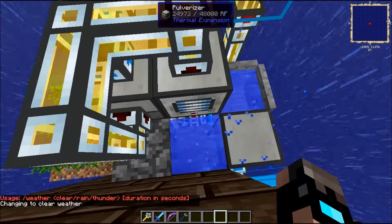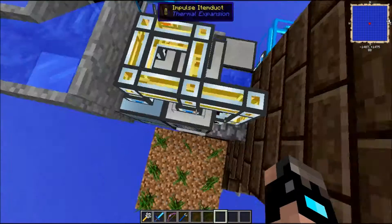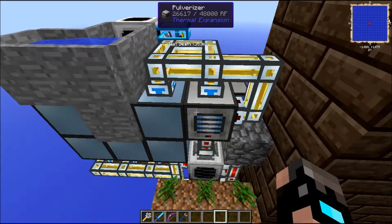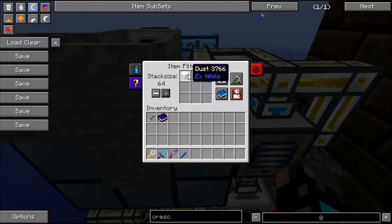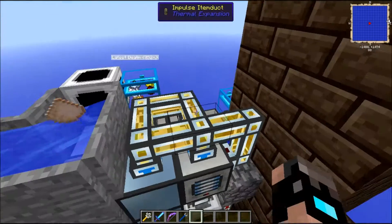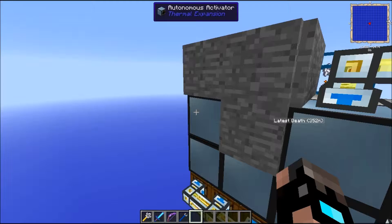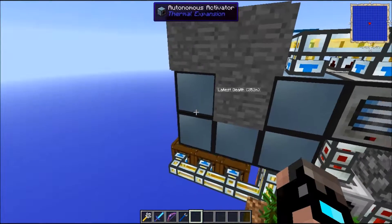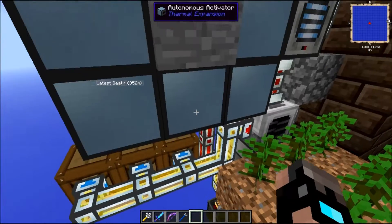Then over here we have another pulverizer accepting from the back, putting dust on the top and sand to the left. Where we have another pulverizer accepting from the top and the back, and it is outputting to the side where it will be coming out. There are 2 servos needed placed on this — one whitelists sand and one whitelists dust — because here we sometimes have a random chance of getting sand, and that sand you won't be wasting by placing that item duct there.